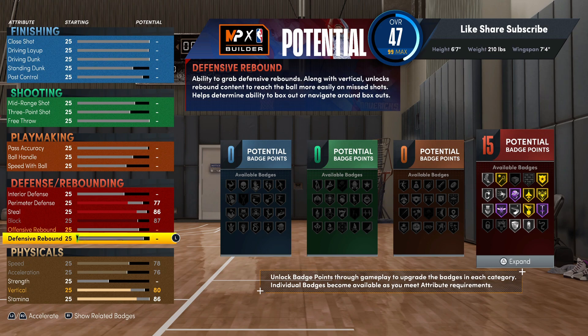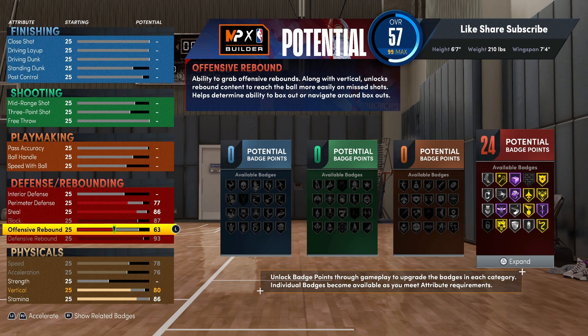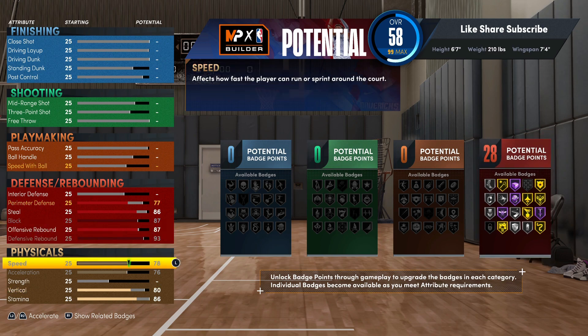For your defensive rebound you want to max that out, and for your offensive rebound you're gonna go 87 — not 88. You actually could go down to 84, but we're gonna go 87 on this one.